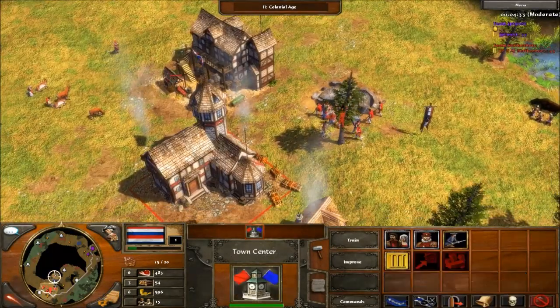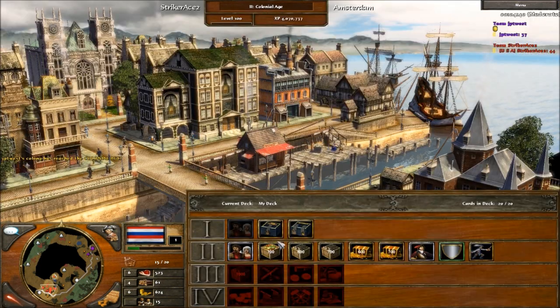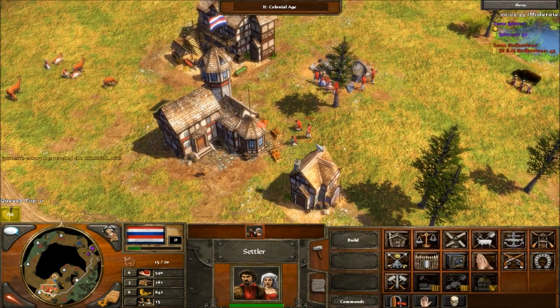Okay guys, we just aged up. I aged up before the other person, so that's good. We're going to get this wood collected — they just aged up too. We're going to get that wood collected, and I'm going to send in 700 wood so we can get some banks built and get some troops out.